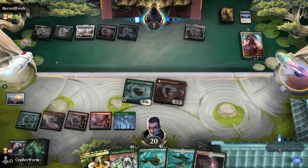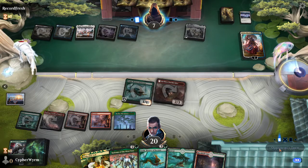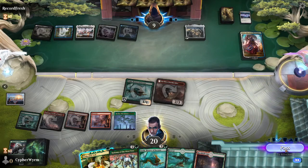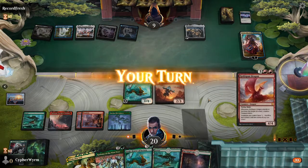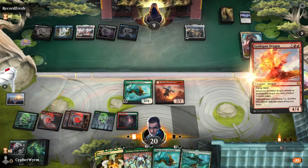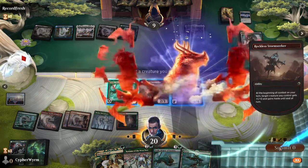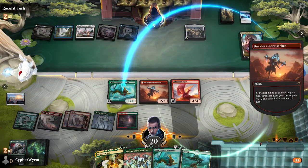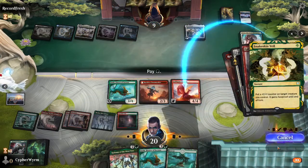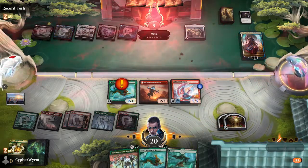Let's see here — I think I win next turn if he taps out. He has three mana. Oh, we definitely win. Oh, maybe not. Okay, play Goldspan Dragon, see what happens. Go to combat, give it to you. Snakeskin Veil there. And yeah, we do win. Good game.